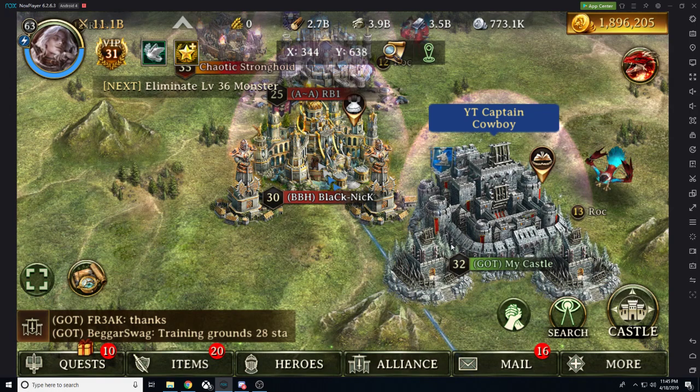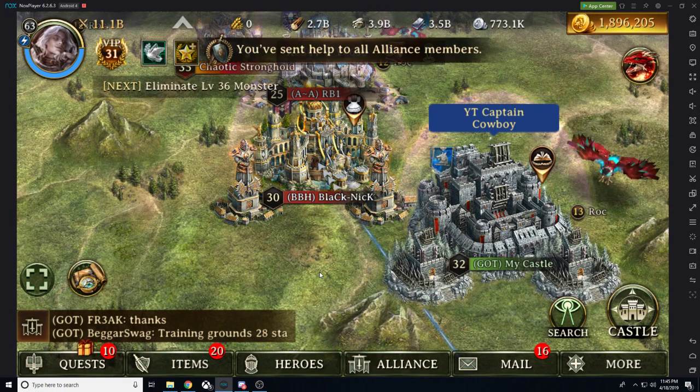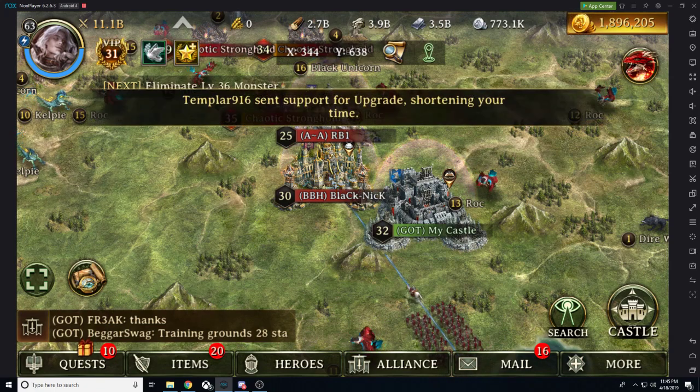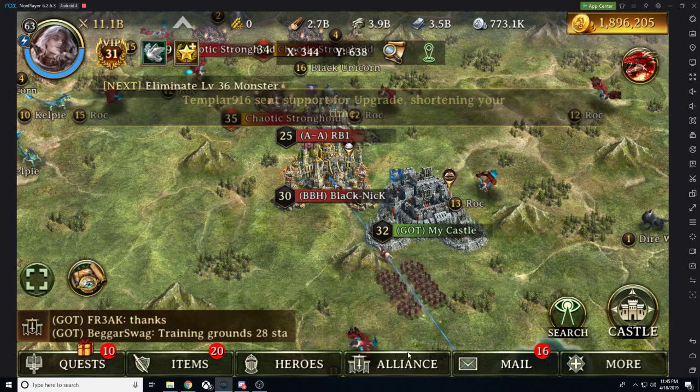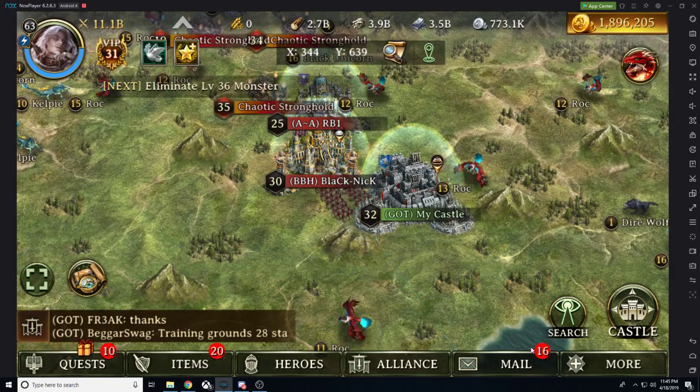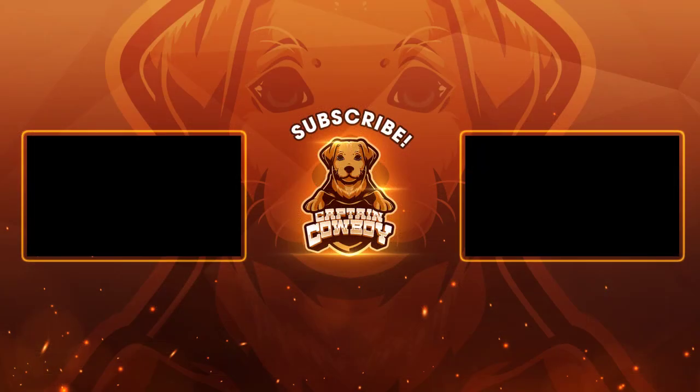So those are just different ways that we can buff ourselves up ready for battle. Ladies and gentlemen, I hope that helps give you a little more information about auras as well as buffs. Thank you all for watching. If you enjoyed this video — if you enjoy watching Black Nick die almost as much as I do — go ahead and hit that subscribe button. Also, if you want to get into the playtest for Iron Throne, go ahead and hit me up in the DMs in one of the ways listed in the description below. Thank you all for watching. This is your boy CaptainCowboy and my boy Swag. Peace.